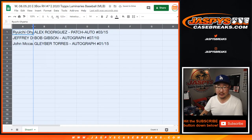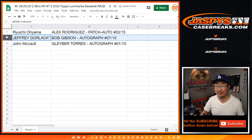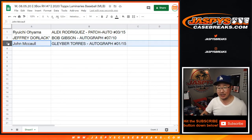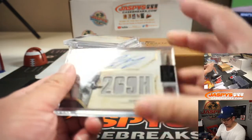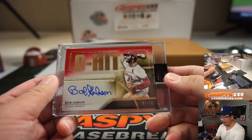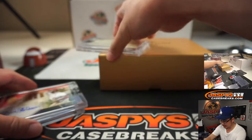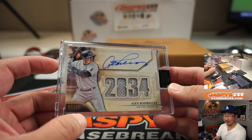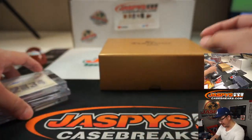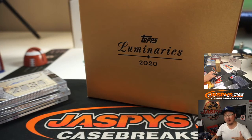Ruiuchi with the A-Rod 3 out of 15 patch auto — nice. Jeff, last spot mojo, the Bob Gibson autograph 7 out of 10. And John McCall with the Gleyber Torres, Gleyber Day autograph, 1 out of 15. Another great 3-box break of Luminaries, illuminating great moments in history or great stats. Got more in the store — check it out at jaspyscasebreaks.com. I'm Joe, I'll see you next time. Bye-bye.